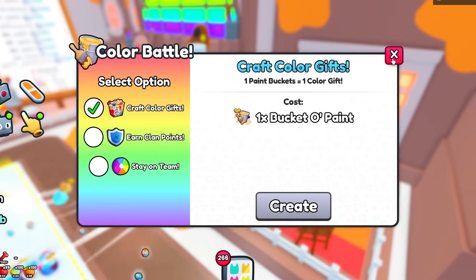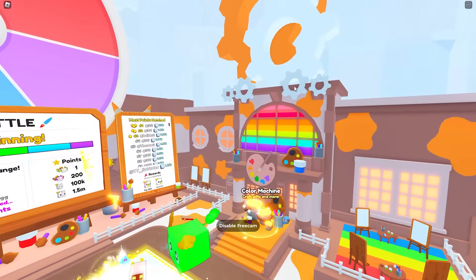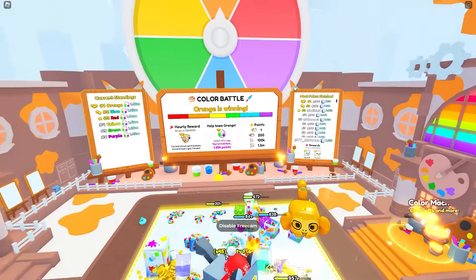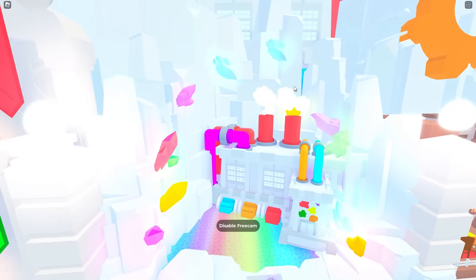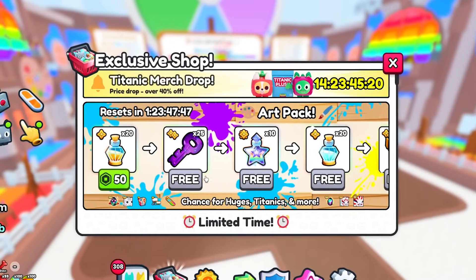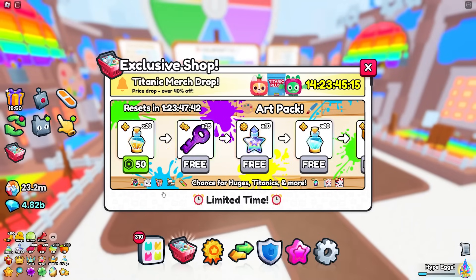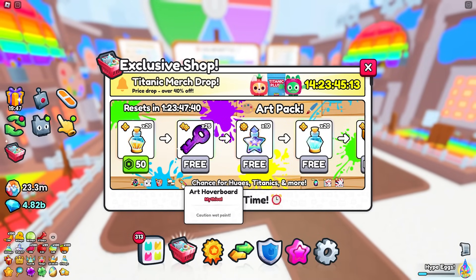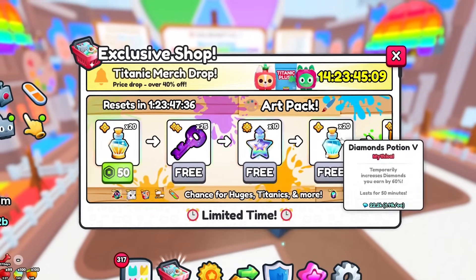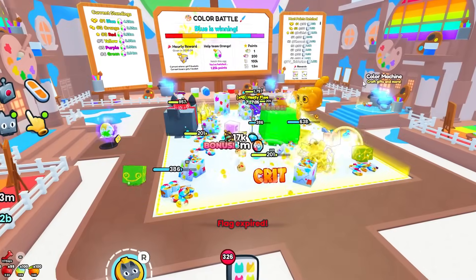This area looks pretty cool — since I have access to Freecam, I can see it a lot better, and it looks nice throughout all five areas. The art pack includes the Huge Chroma Unicorn, color gifts, the art booth, and the art hoverboard. I'm going to skip buying it since it's pretty similar to all the other event packs.